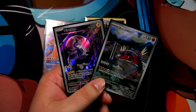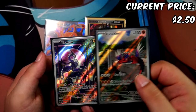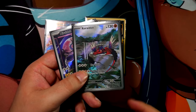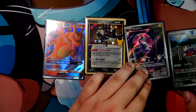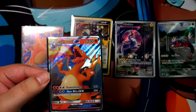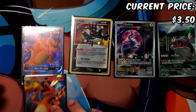Two more promo cards: the Miraidon and Koraidon from the ETBs. The Koraidon can be had for about $2.50 shipped, and the Miraidon also about $2.50 shipped. If you're in the US market, you might even be able to pick up a Pokemon Center stamped one for the same price or a bit more. The Charizard GX from Hidden Fates — the pullable version, not the league promo — can be had for about $3.50. The league promo version is a bit more expensive.